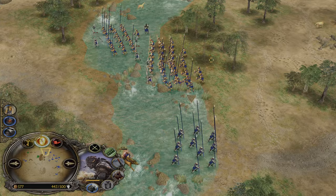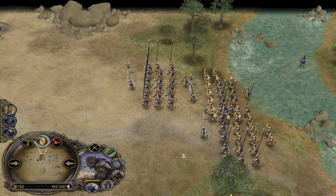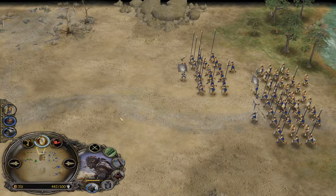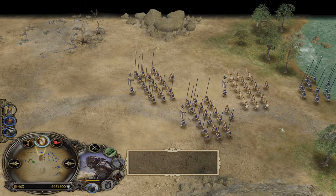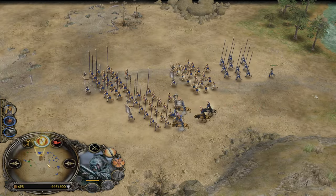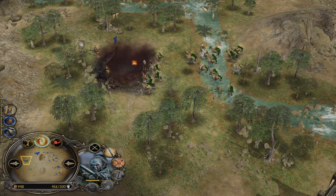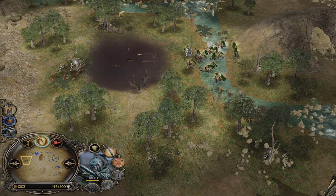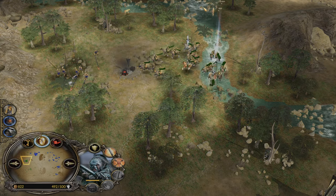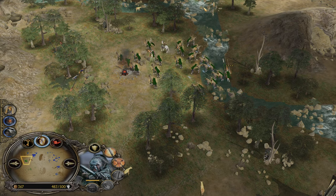That's a pretty scary army — three combos, one regular pikemen unit, and Lords almost level 4. Remember, level 5 is a massive upgrade for the Isengard army: you're dealing constantly 60% more damage, which will make you into an end-boss level army.